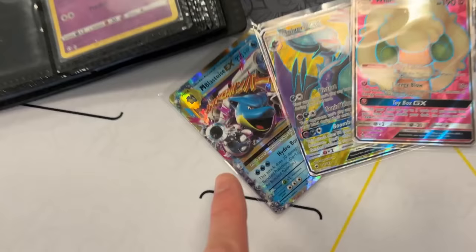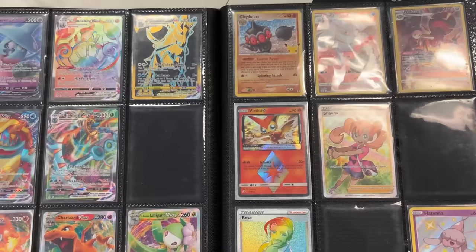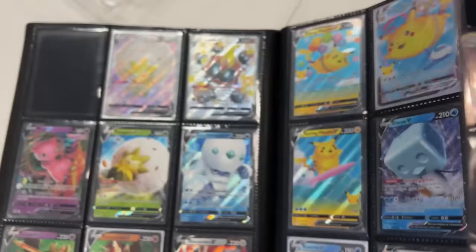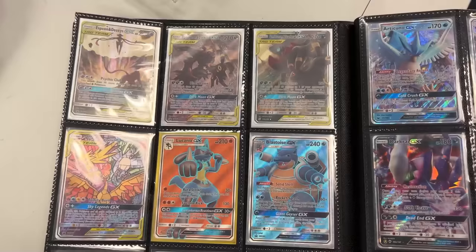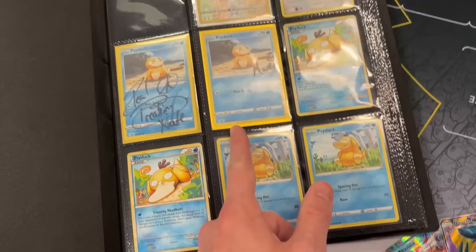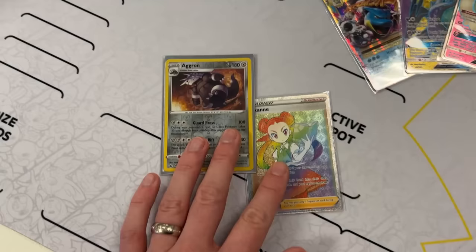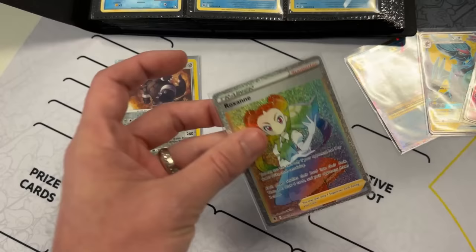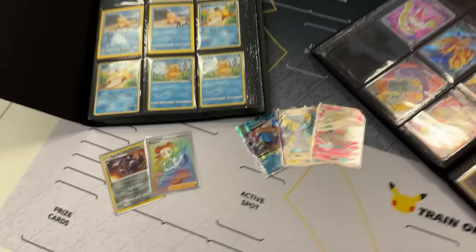We worked out a trade right here. He needs these three: Mega Blastoise EX, Noivern GX, and Whimsicott GX — both of those being full art from the GX era Sun and Moon. I've already gotten the cards that I need, but I want to show you the binder. Look at full art Shauna. The cards I'm actually getting are going to help complete the collection — he actually knew from the videos what ones I needed. I need the reverse holo Aggron for my Chilling Reign binder, and the rainbow rare Roxanne which will help with the Astral Radiance binder.